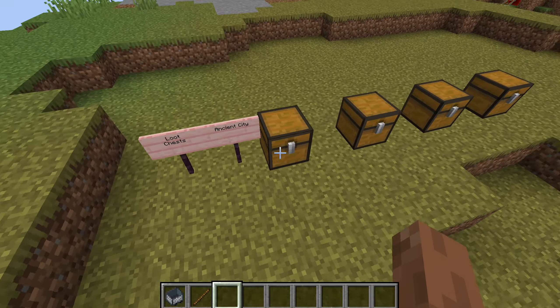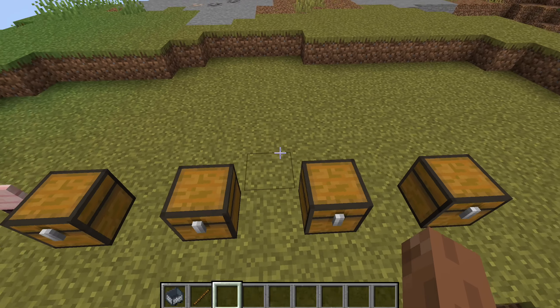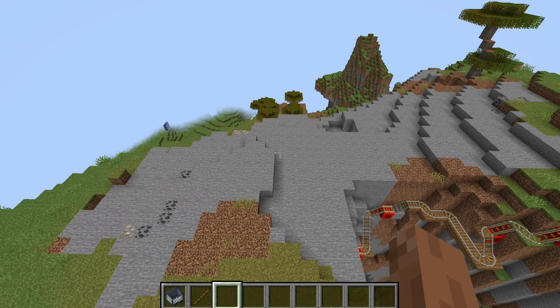Over here are our ancient city loot chests. This is the first ancient city we went to. We ended up finding the rarest smithing template in the game — I find that quite funny.